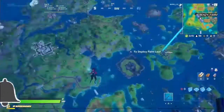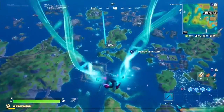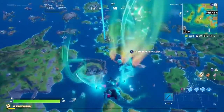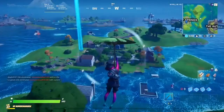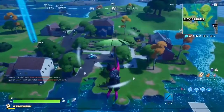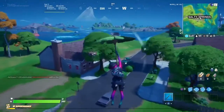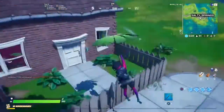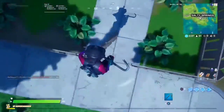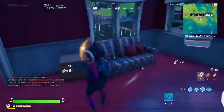The rules are simple: I can land wherever I want but I'm only allowed to use gray weapons and gray consumables. Let's see if we can catch this W. For this first try we're going to be landing at Salty Springs. Let's land at the smallest house so we don't get much attention. Salty is usually good to me in terms of giving me gray weapons.